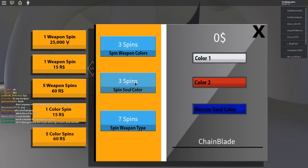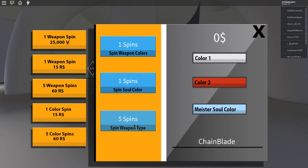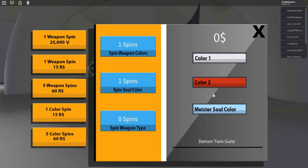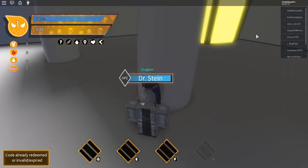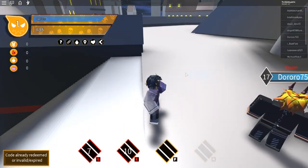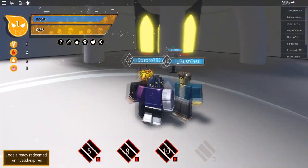So let's go ahead and spin. We'll go with that for soul color. Then let's spin weapon type. The results are cycling through chain blade and demon twin guns — chain blade, demon twin guns, chain blade, demon twin guns. Not sure why it's just cycling through those two, but these codes will give you some spins in Soul Eater Resonance, and hopefully they help you in the game.